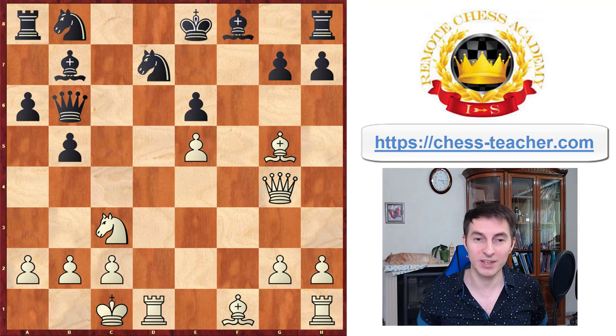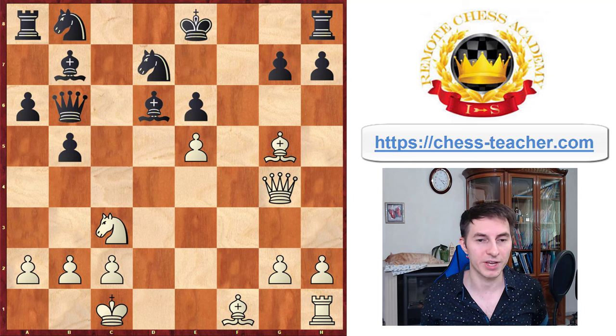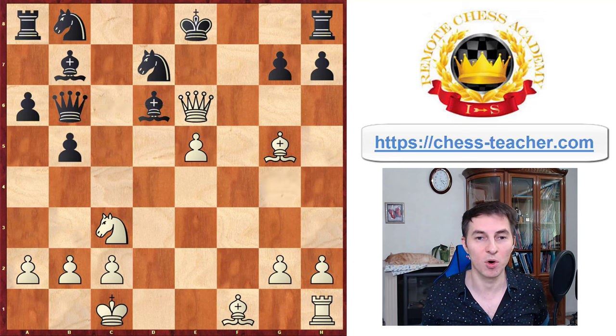Now the Magician from Riga sacrifices another piece — this time the rook — rook to d6, allowing black to capture the rook. This puts the bishop in an unfavorable position where it interferes with the queen protecting this pawn, and temporarily the pawn on e6 is undefended. White takes the opportunity by grabbing the pawn and delivering check to the king, and therefore the king has to go.